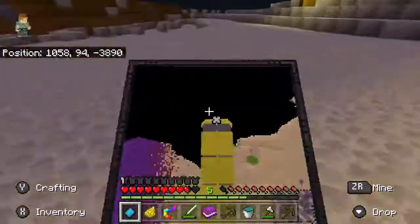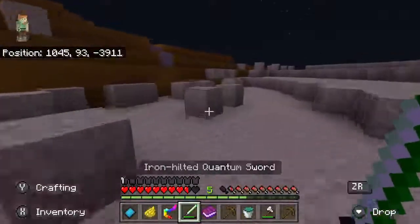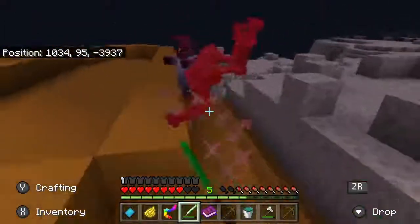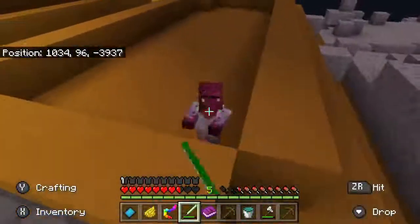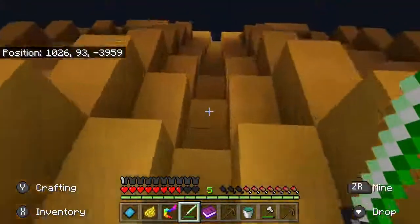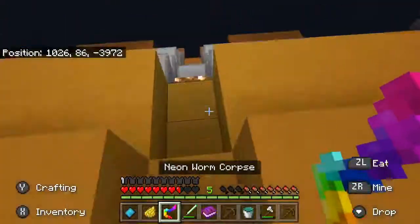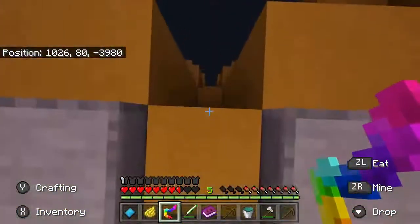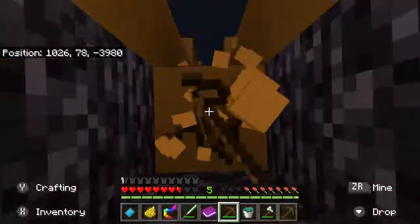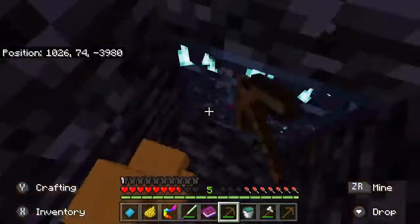Now we're heading toward the end of that ship. I see something over there so we better be careful. Yeah, it's a spider, and there's a red villager — looks like a zombie villager. I guess that's what zombie villagers look like here. It's like on the way on the edge. Should we jump down? Yeah, let's start going down. There's a spawner right here.